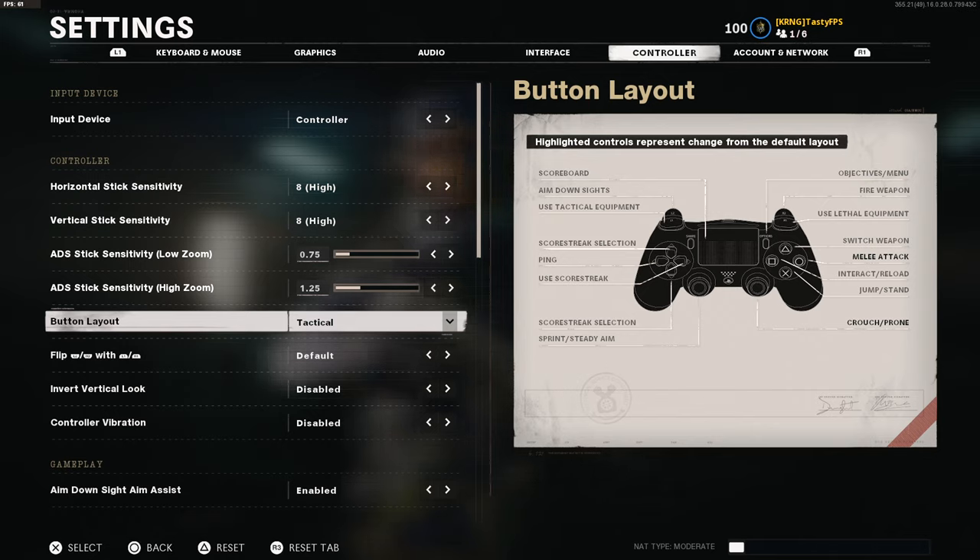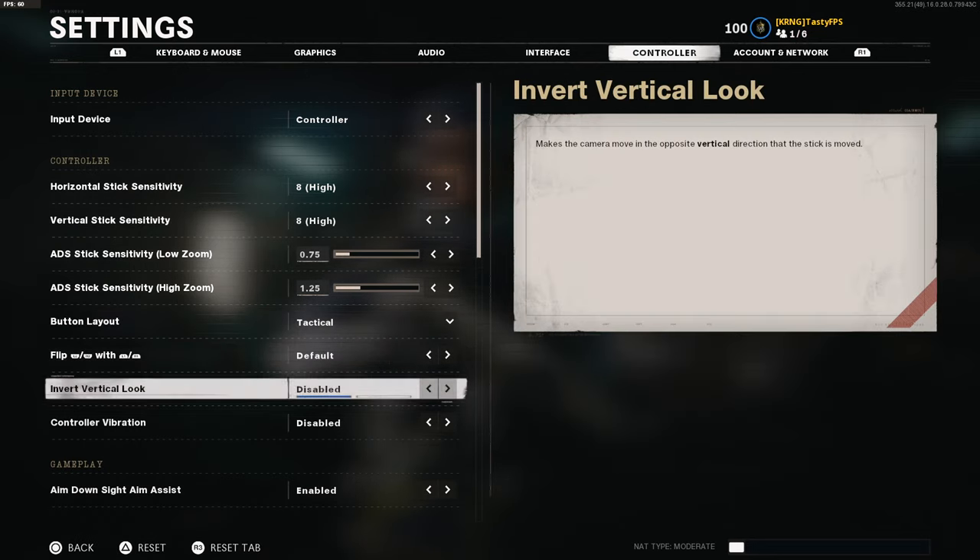For button layout I play Tactical, which switches around the melee and crouch buttons. I've been playing this since Modern Warfare 3 — almost 10 years. What it does is put crouch on my right thumbstick press, so I don't have to move my thumb away from the stick to crouch or drop shot. That really helps in fights because you can crouch, prone, and jump without removing your thumb from the stick. If you have to reach over to prone on circle, you can't aim at the same time — that's the problem with the default layout.